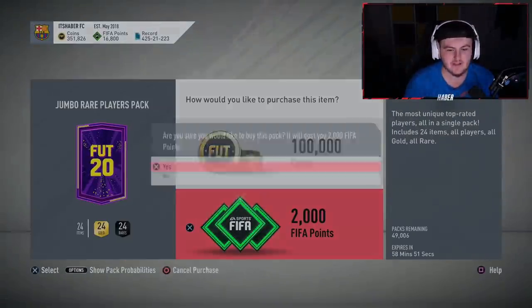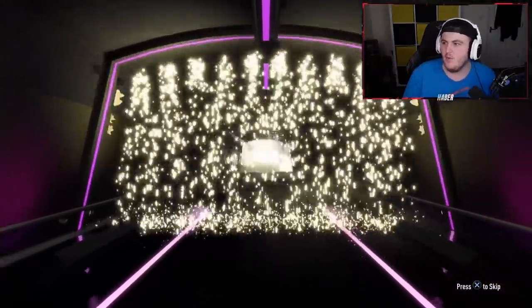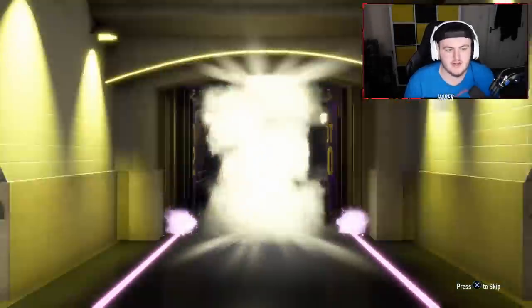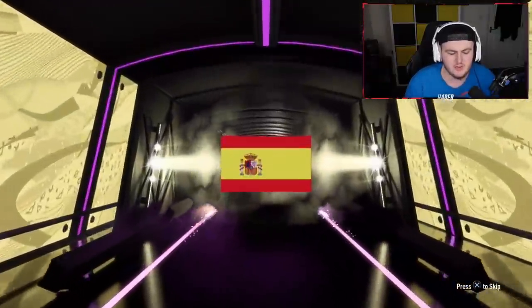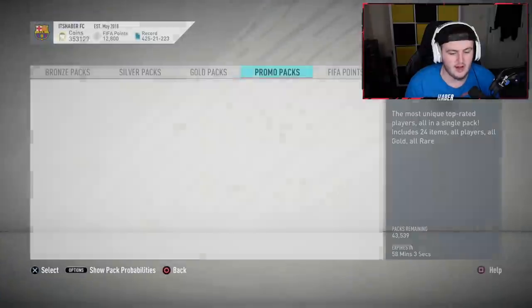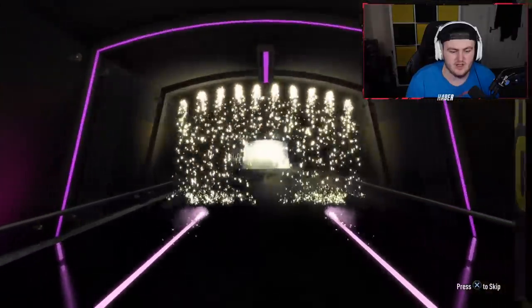100k packs came out. Hopefully we can get ourselves something decent. 49,000 left - I'm actually a minute late to it, my lights are still off. I wasn't aware of the time and just noticed it was one minute past seven. The first one's going to be, unfortunately, a non-walkout and a non-Future Stars. How fast are these selling? They're selling about 2,000 every 20-30 seconds, so we should hopefully be able to get all eight done. We're getting a walkout - it's going to be Spanish, CAM. It's going to be one of the terrible ones, either David Silva or Isco. It is Isco. Not a Future Stars in this one either - 100k's are terrible. They're always terrible for me.